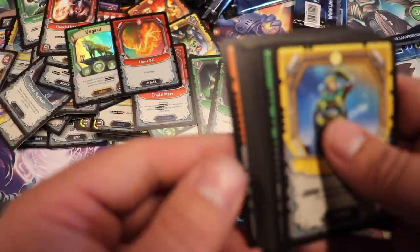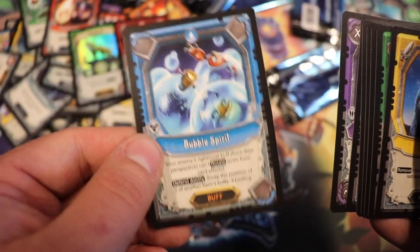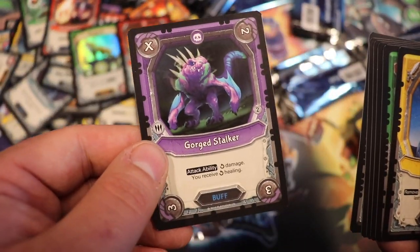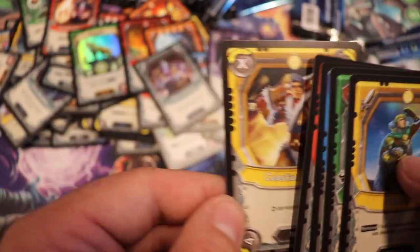Foil: Flame Bat — it's a very nice foil. Quantum Loop. Bubble Spirit, Gorge Stalker, Unrun Salvager, and the rest are common.